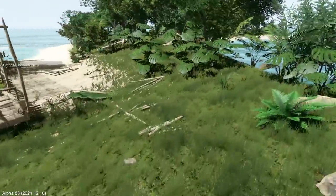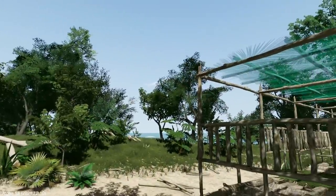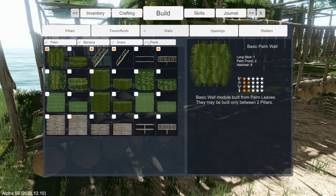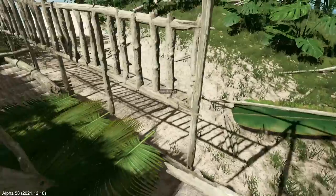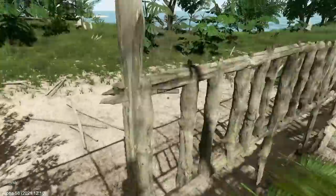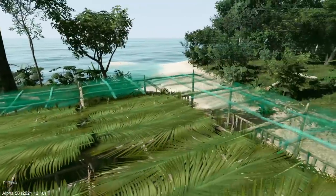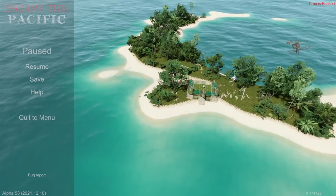I think we're gonna call it here. Next episode I'd like to continue getting all the palm fronds off this island, get more of the roof done, replace some of the railings, and then we'll probably go check out another island. If you enjoyed the video please remember to uncage that like button, and if you're new here please subscribe for more daily videos. Thank you very much for watching, I'll see you next time — take it easy.